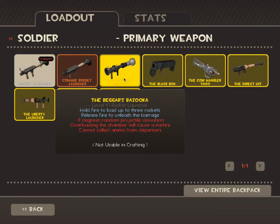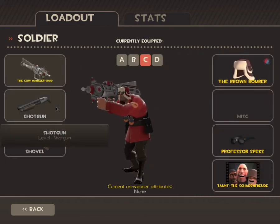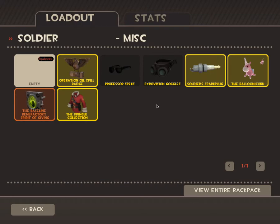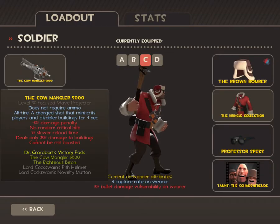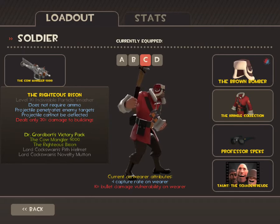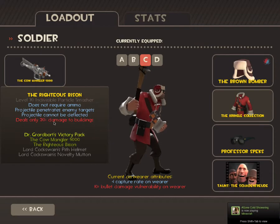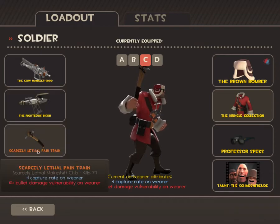The next one would be the Cowmangler and Righteous Bison. The Cowmangler is a bad practical weapon, but it's really good if you use it right — it's not meant for a Soldier who just goes in. The five shots are good, but the charge shot will really freak out an entire team if you shoot it right and they'll run away confused. It's basically a shotgun all in one pellet. You scare them with the charge shot, shoot a few normal shots, come in with the Pain Train, and save or capture the point.